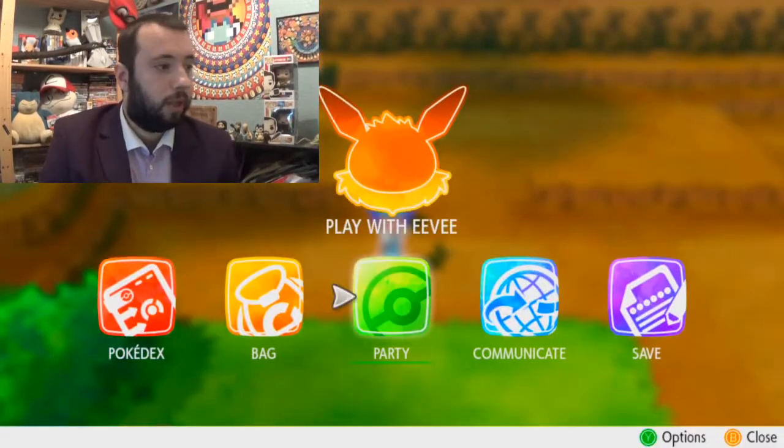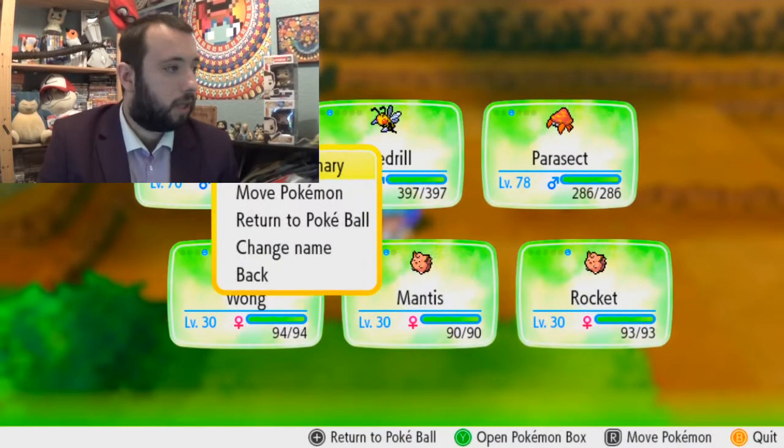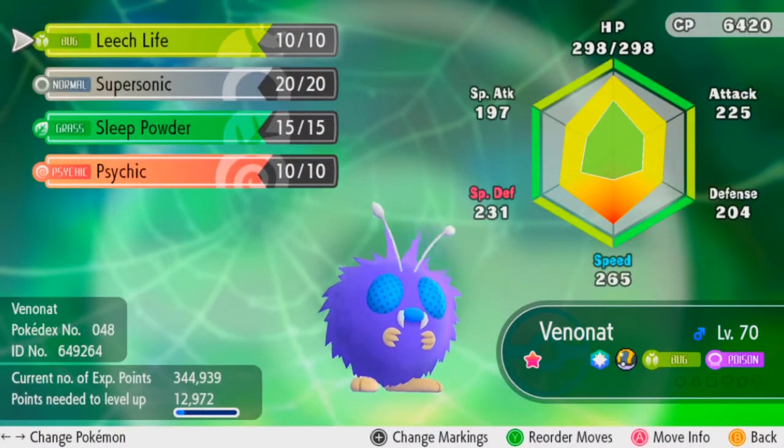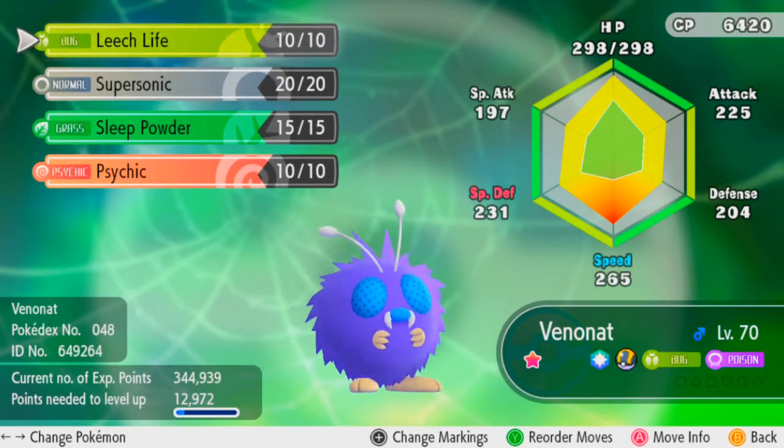Just to quickly show you its moves. It has got Leech Life, Super Sonic, Sleep Powder and Psychic. Psychic of course is super effective against Venonat. So that could come in handy. Sleep Powder works because Venonat isn't a grass type.